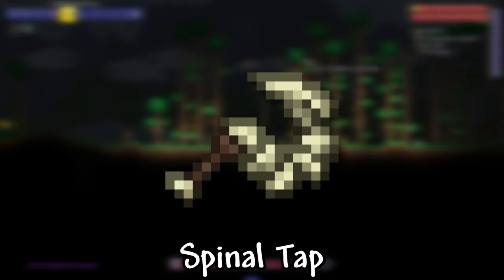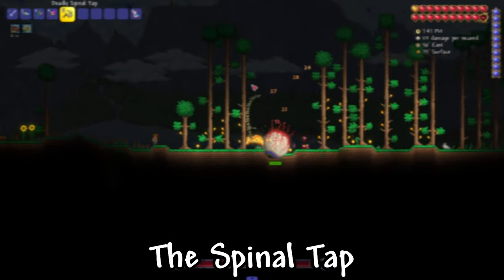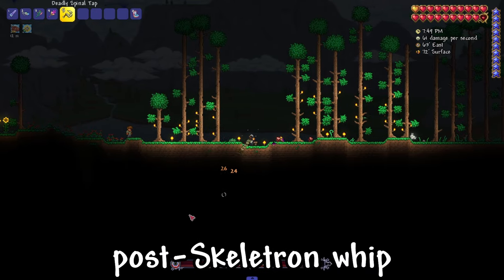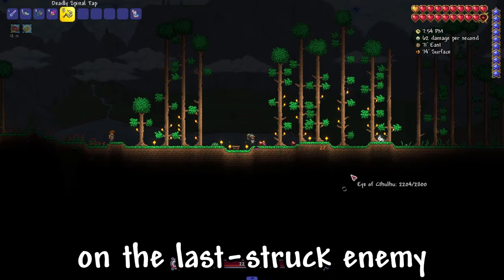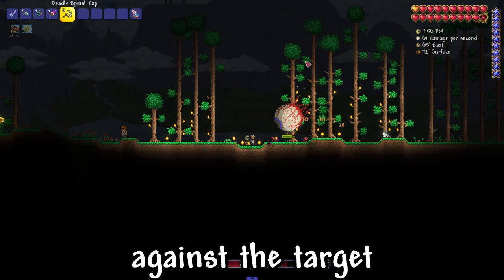I'll show you how to get the Spinel Tap in Terraria. The Spinel Tap is a pre-hardmode, pre-Skeletron whip. Like other whips, it causes minions to focus on the last struck enemy and increases their damage against the target.